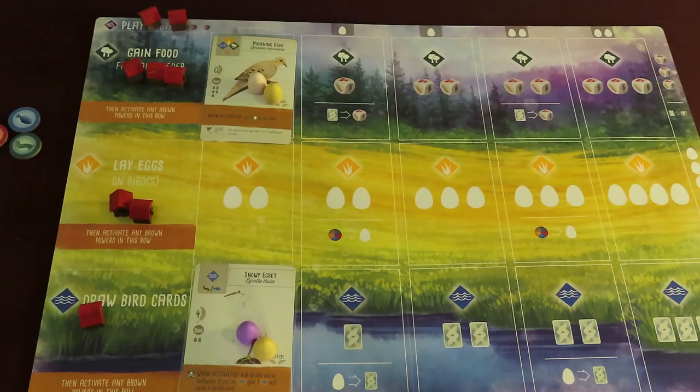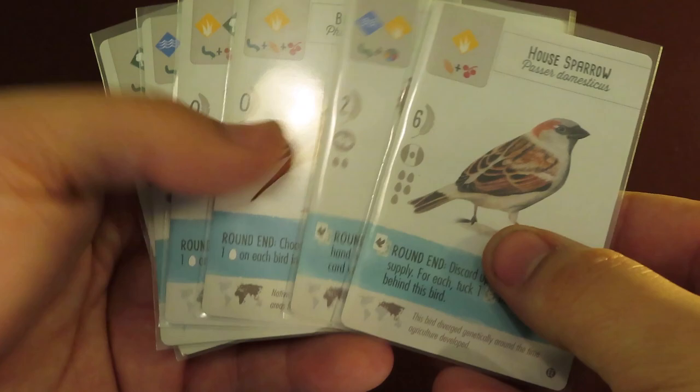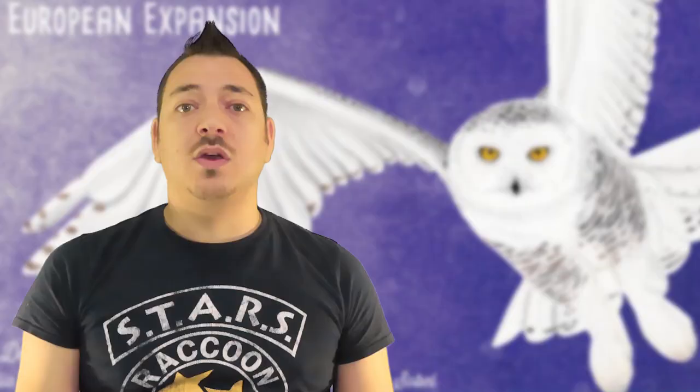Many of the new bird powers have abilities that trigger at the end of each round. Because of this, remember to keep all your used action cubes in the row they were used that round — they will come into play with some of the new powers. The teal colored bird powers are the round end powers. After all players finish the final turns in the round, each player gets to activate each of their teal abilities in player turn order. When it's your turn to activate your round end powers, you can resolve them in any order.